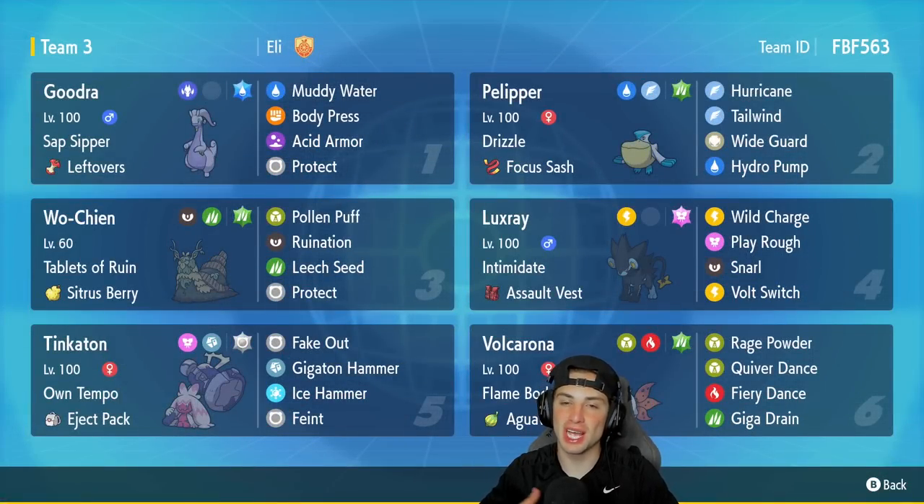Recently in my videos, I've been featuring heavy meta teams that feature Pokemon like Legends of Ruins, Fluttermane, or any other Paradox Pokemon. But today, we are changing up a little bit. We are rocking out with an off-meta Luxray team that also features Goodra and Tinkaton. This one looks like a crazy team, but it also looks strong at the same time. Let's rock out with it and look to grab some wins.